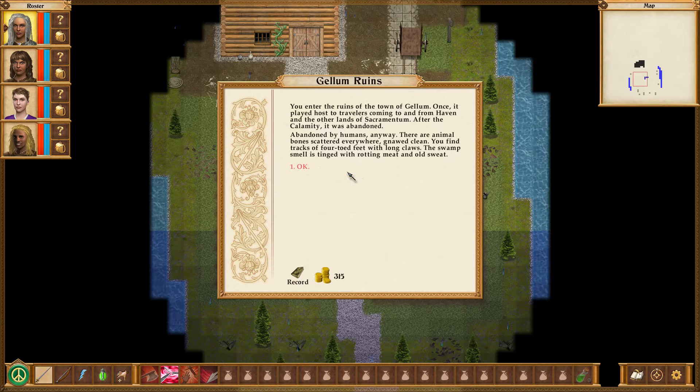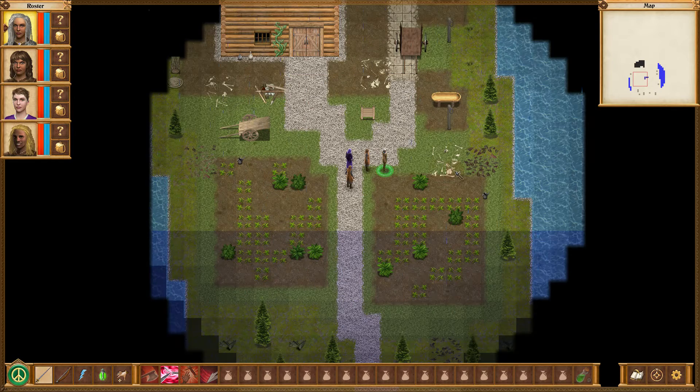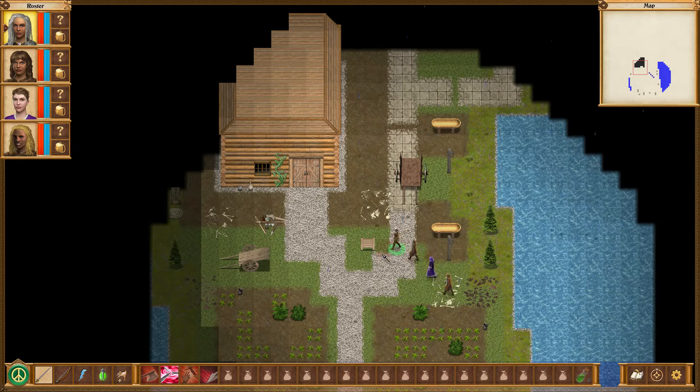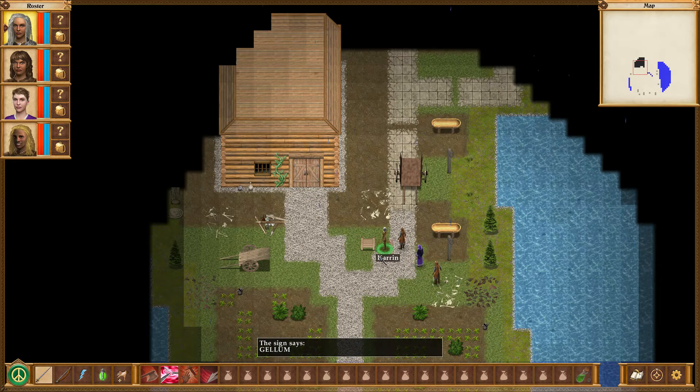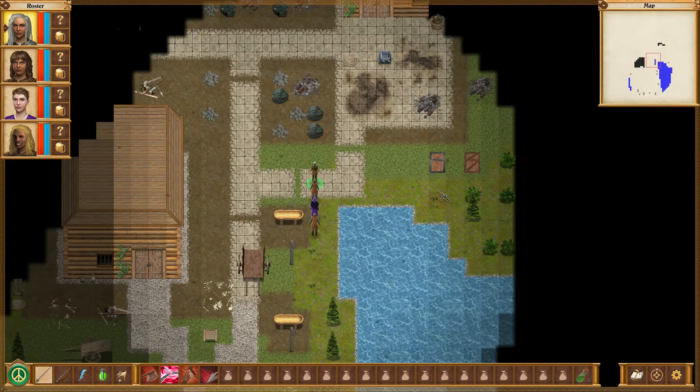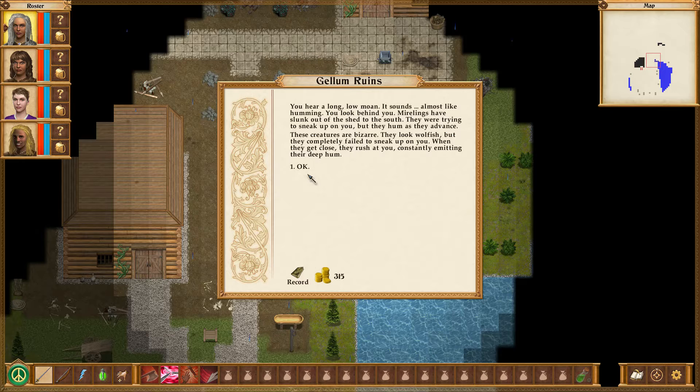There are animal bones scattered everywhere, gnawed clean. You find tracks of four-toed feet with long claws. The swamp smell is tinged with rotting meat and old sweat — but that's a pleasant, very pleasant smell, indeed. Says Gillam. As always, we wander around first. You hear a long, low moan. It sounds almost like humming.